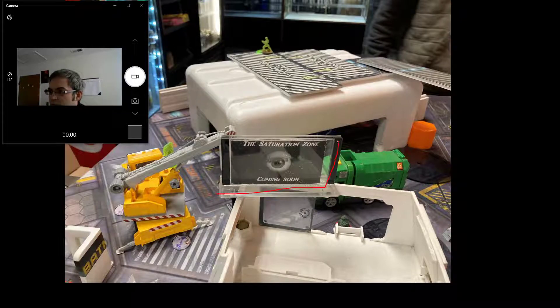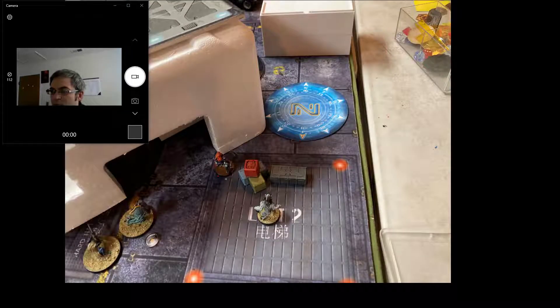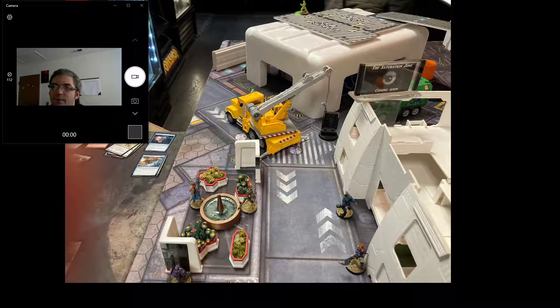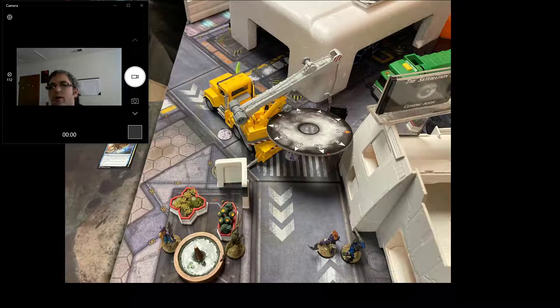The Datoratsai on my right imperiously moves forward and puts smoke out. That's important because my MSV1 Suryat will see through it to those guys up on the roof. Taiga runs forward — nobody sees him, he ends up there. I then decide what to do about the veteran Kazakh on suppression fire. The Datoratsai runs up, throws smoke, and I win the face-to-face to get the smoke down — I was one die on 17, the veteran Kazakh was two dice on sevens. So I get the smoke down.